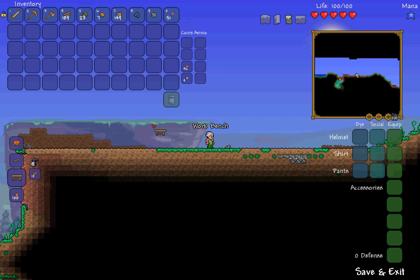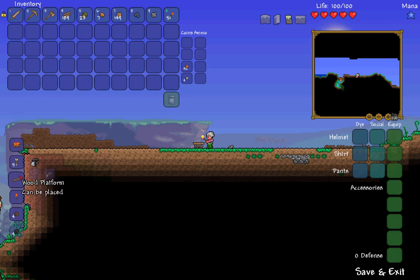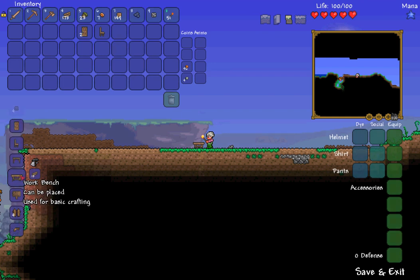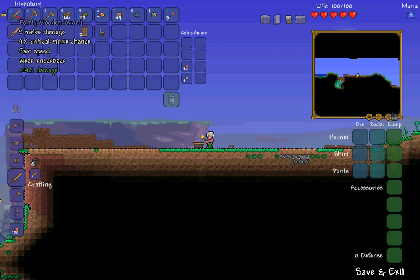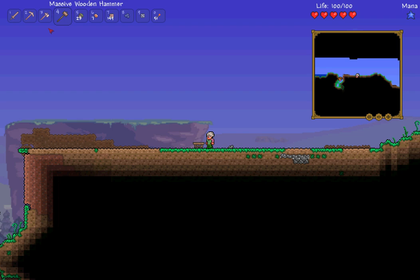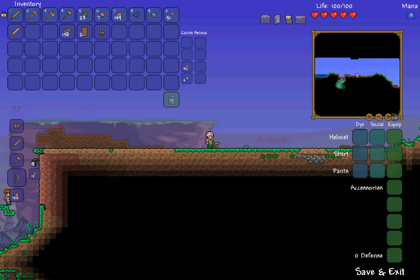First, you want to make a workbench — you can click that straight down and it opens up many more crafting options. For our simple house we want to make two doors, a chair, and the workbench fulfills the table requirement for NPCs to come and join us. Make a wooden sword to replace your copper sword — I got a 'pointy' prefix on mine. You can also build a bow if you want to play a ranger character; that's personal preference.